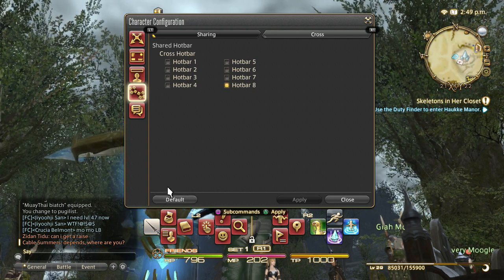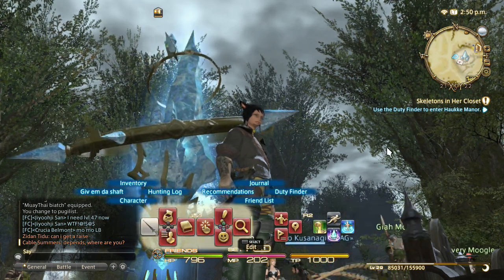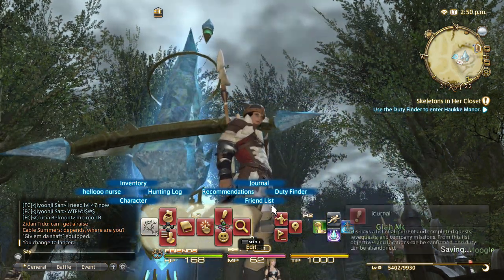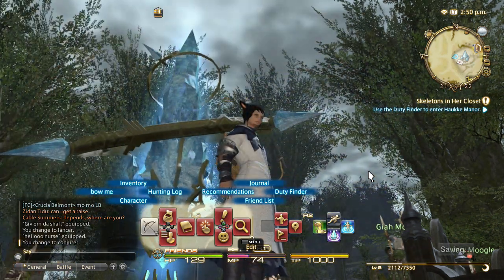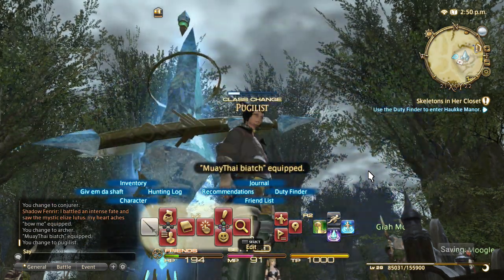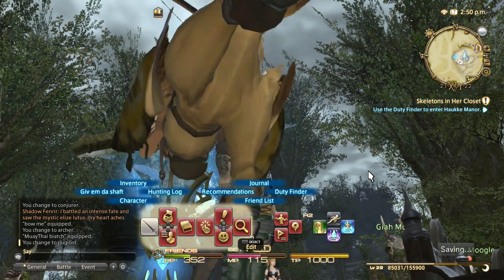I don't share hotbar one because I have it so that L2 and the left D-pad changes my character to a different class. This one goes to Lancer, then once I'm a Lancer I have the same stuff everywhere else. If I press it again, I change to a Conjurer. From a Conjurer, the same thing again takes me to my Archer. From Archer, the same thing again and I'm back to my Pugilist. So I just have it go in a big loop. Maybe I'll make a tutorial on that later.